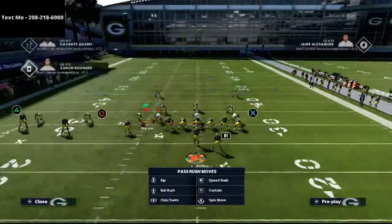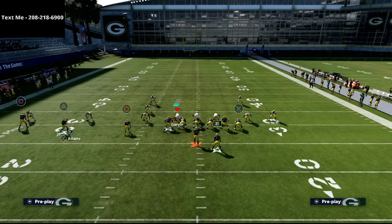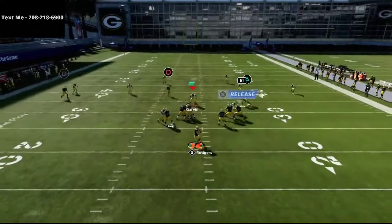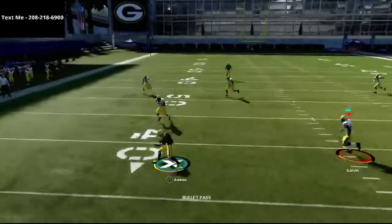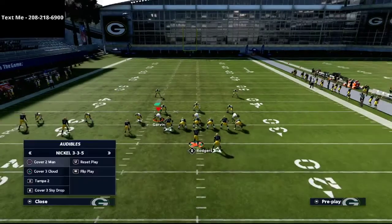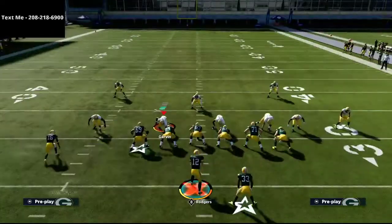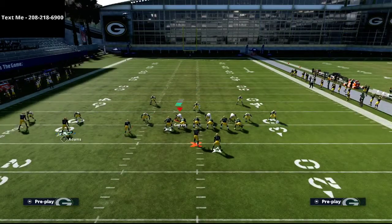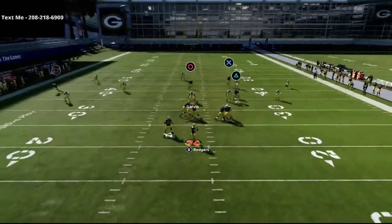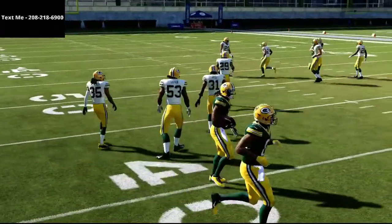Against Cover 4, this play does a decent job, but if you know it's Cover 4, you'll want to put your tight end on a delay fade or something rather than a streak so he doesn't get in the way. The motion slant is again super good — probably a top-five route this year. One thing to note: if they're playing their zone coverage at five yards underneath, as long as you have that out route on the left side and there's no yellow zone on that side of the field, you can hit that motion slant relatively easily against pretty much every zone coverage in the game.